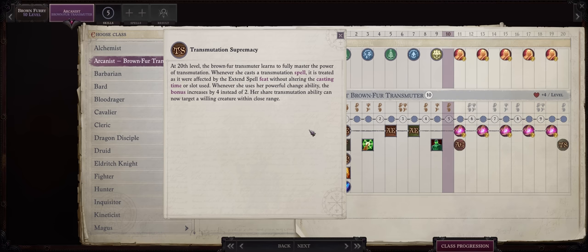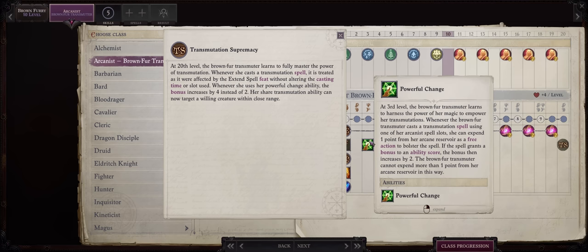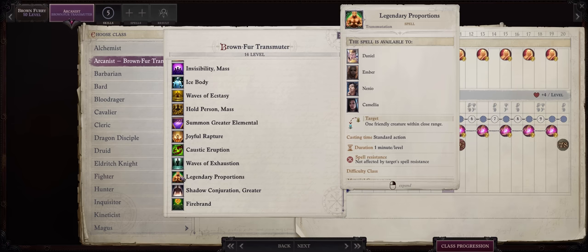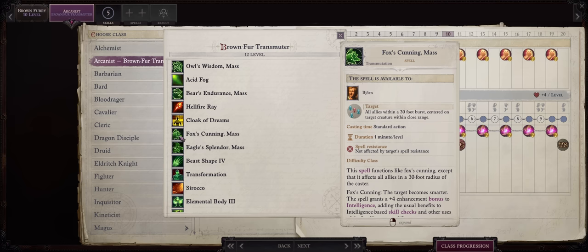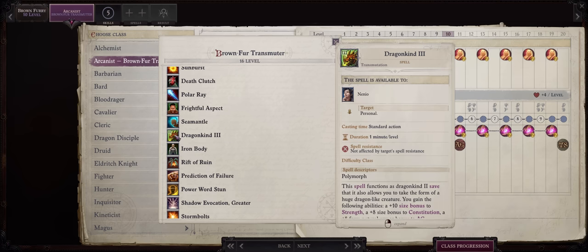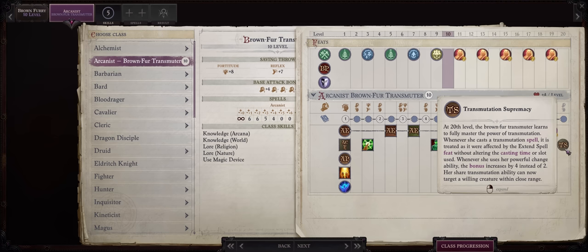First, whenever you cast a Transmutation spell — and all our buffs are pretty much Transmutation — the duration will be automatically doubled no matter the spell level, just like with Extend Spell, except for free. Second, and this is the most powerful effect: your Powerful Change bonus will increase by an extra plus 2. This matters a lot because it's not just a plus 2 — it's potentially a plus 6 overall, because of the stacking nature of different bonus types. For example, it's an extra plus 2 size from Legendary Proportions, yet another plus 2 enhancement from the animal buffs, and lastly you can even get more plus 2 as a Polymorph bonus from the shapeshifting spells.